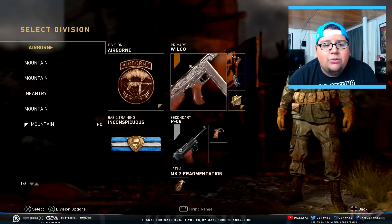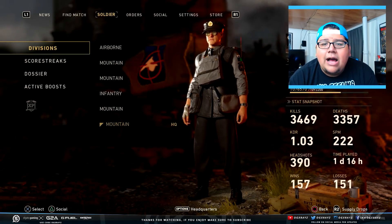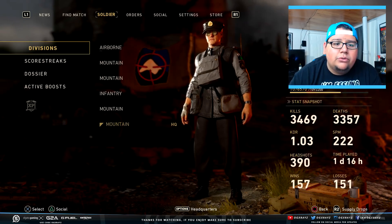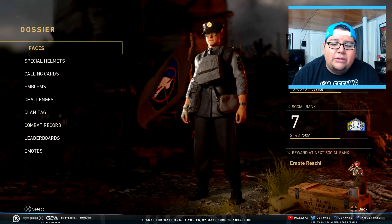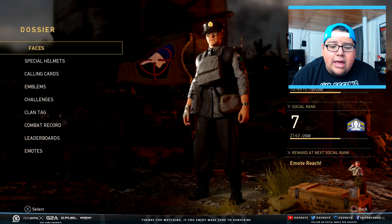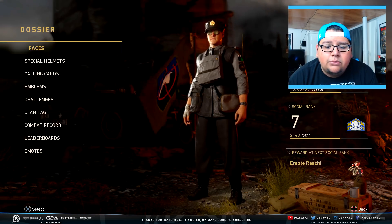So how do you get this? It turns out that the way to get this is by reaching level five in your social score rank. Let me go over to my dossier so you guys can see — my social rank right now is at seven, and I'm almost done leveling up to eight.